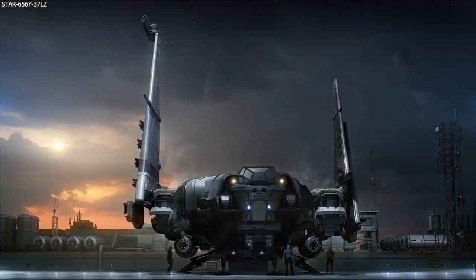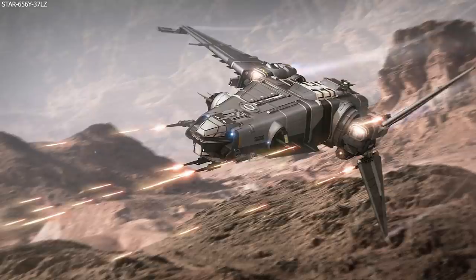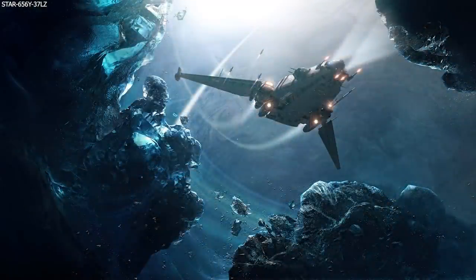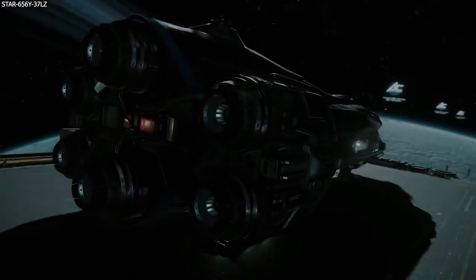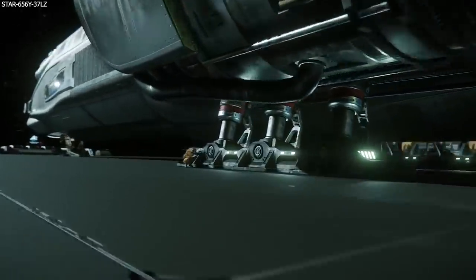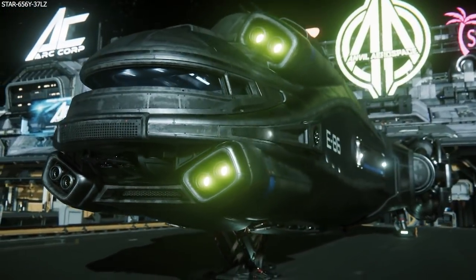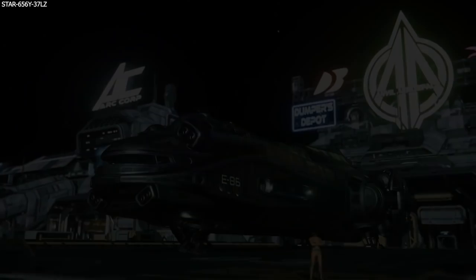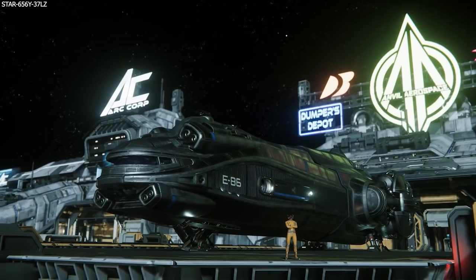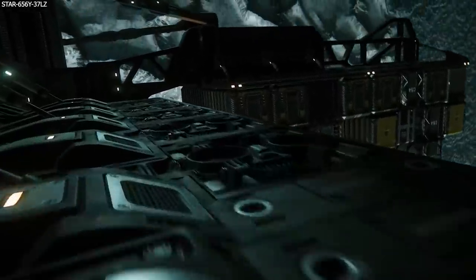The Drake Corsair has appeared on the roadmap in the past but I personally wouldn't expect to see that this year, although I would be very happy if it did as I do own one. One ship that I strongly think will release this year is the Hull C. With work being done on the Hull A and B this year, CIG is making great headway on the blockers for the Hull C like docking coming in 3.13, the expansion of the room system, and the need for larger containers. I would be very surprised if the Hull C doesn't release this year.